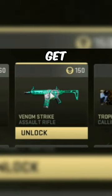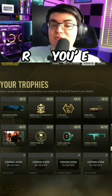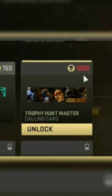You can get the Track and Kill gun screen for 60 trophies, then the Venom Strike assault rifle for 150 trophies. The last item you're able to earn right now costs 1,000 trophies — this is the Trophy Hunter Master calling card.